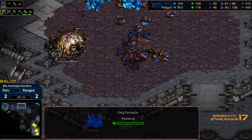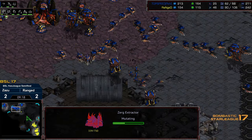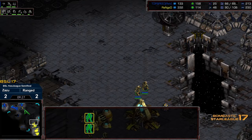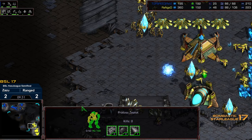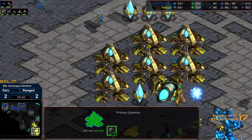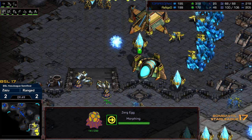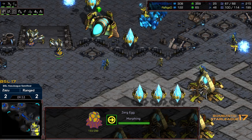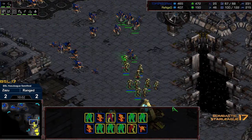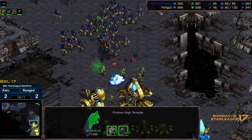Two Zealots sneaking their way across. Zazu backing his way up — he is grabbing a third gas. I'm not sure what he's planning on utilizing that third gas with. He does have Lurker tech building in the background. It's a difficult contain off three bases because of the architecture — you can create a contain to the north, but a probe can always sneak out down the ramp to the west. We already have a Corsair hanging out at the three o'clock. Seven gateways online as the Hydralisks have not been able to damage the front. Plus one armor on the way, those eggs being opened up.